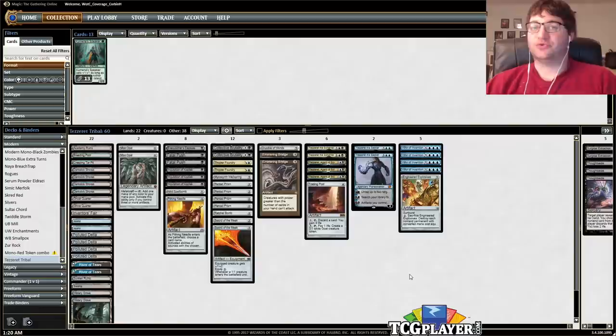Hey everybody, welcome back to Mining Modern. I'm Corbin Hossler and this is Tribal Tezzerets, also known as Tezzerator, also known as Blue-Black Tezzeret — whatever you want to call it. The point is, this deck is sweet.